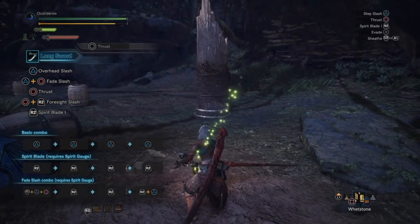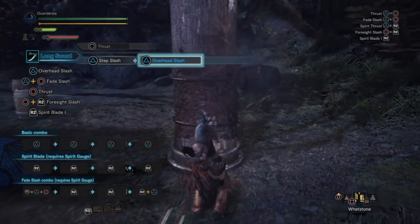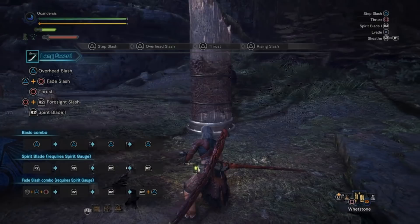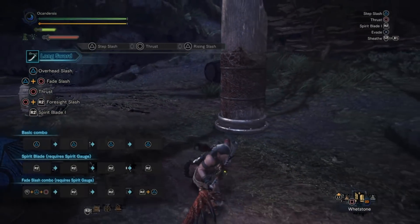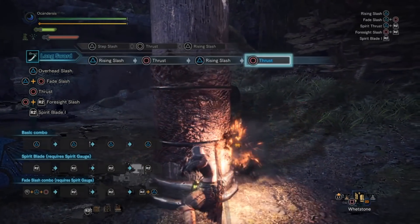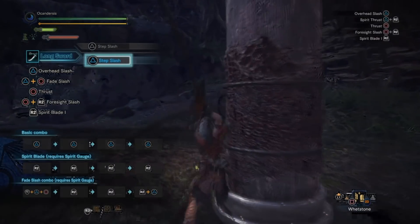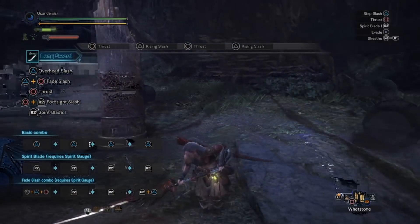The best use for the thrust is its mixup potential with the basic combo. The 4-hit combo is very fast on its last two attacks but the first two are a bit slow. By mixing in the thrust attack, you can go for the first hit and then go straight for the thrust, then a rising slash as the last one. You can even go straight for the thrust and the rising slash again, mixing it as long as you have stamina. You lose a bit of damage doing that since the first attack is the most powerful, but you are much faster, which is worth considering.